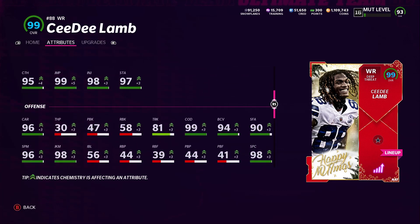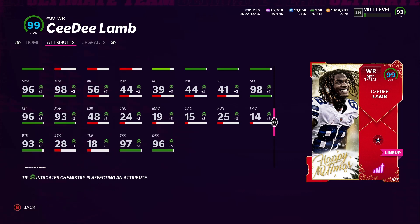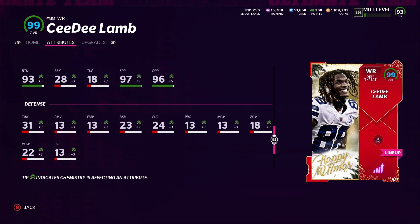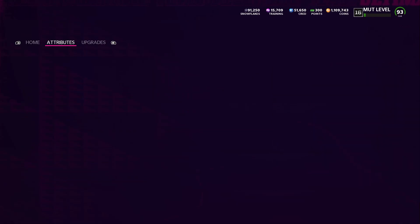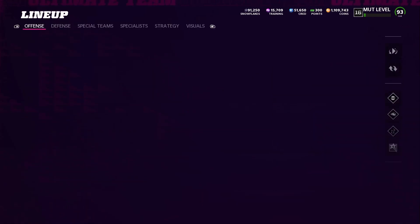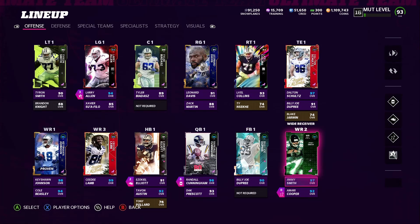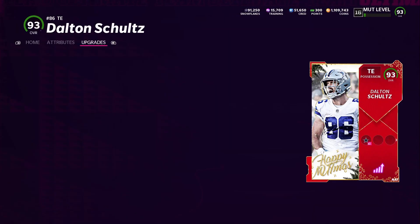Everything else is looking good — 99 acceleration, 96 carry, 96 spin move, 98 juke move, break tackle is 93. His return rating is 89. I don't really like using him as a return man — I feel like he'll fumble it — so even though he has nice speed, I'm not sure how he'd actually perform as a returner. Now let's move on to Dalton Schultz.